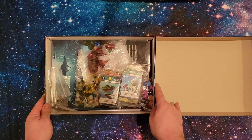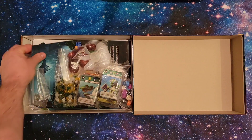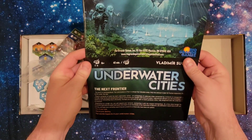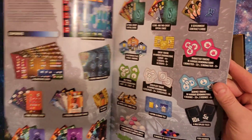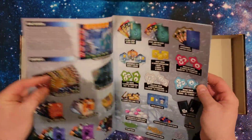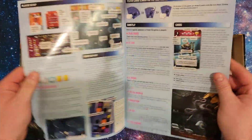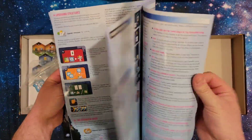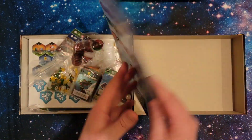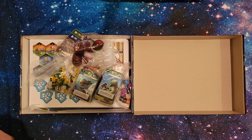I apologize for all the glare. So the first thing we'll start with is going to be the rulebook as per usual. Very nice imagery on the top, a component list — very nice and detailed and pictured, which is nice as well. There's the setup and lots of other stuff. JohnGetsGames has a very good tutorial for this game and playthrough, and that's how I learned how to play this and how I learned that I really wanted to play it.